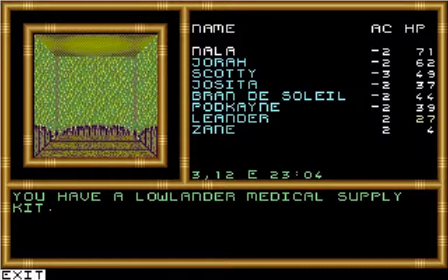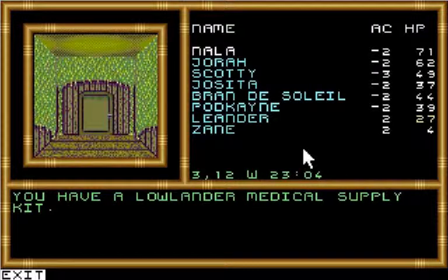Hi, this is DOSBoxMom, and welcome back to Let's Play Buck Rogers Countdown to Doomsday. We're still in the Lowlander Village on Venus. We've just retrieved a medical supply kit from the town hall, and now we need to return to the northeast corner of town and give the medical kit to the people who need it. So let's get turned around and start heading back out.